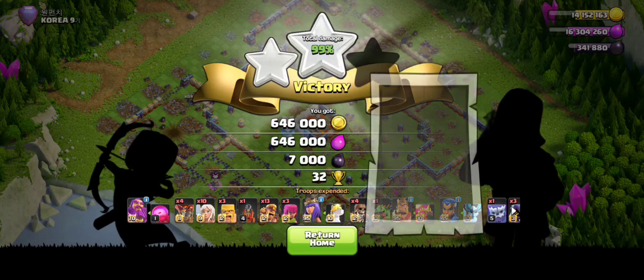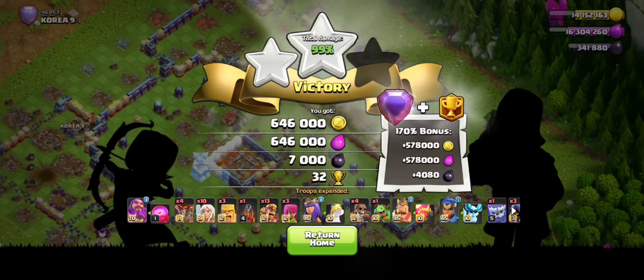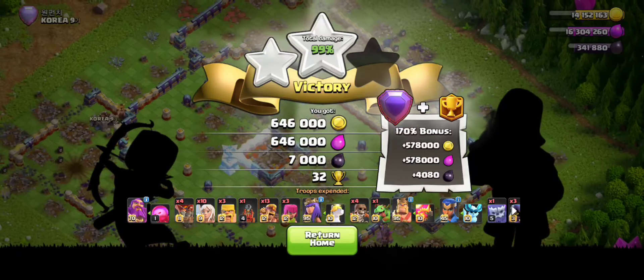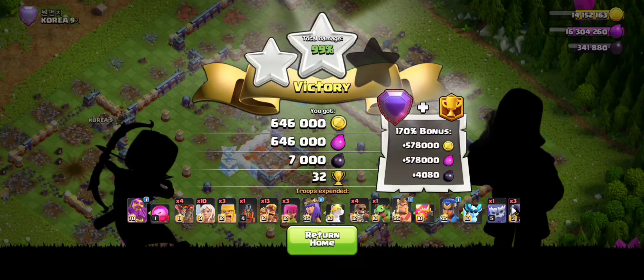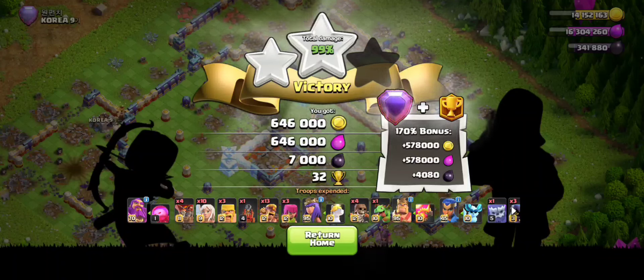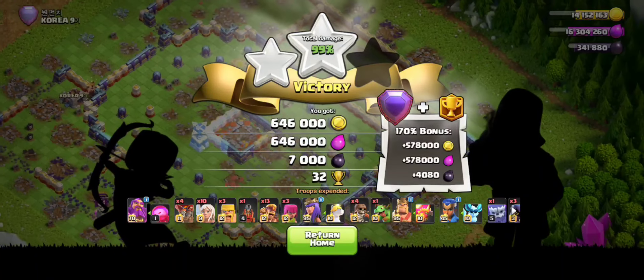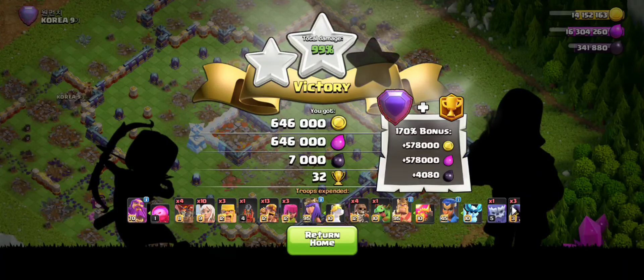That came terribly, terribly close — we almost one-starred that one. It was practically just a time fail. The biggest problem was the clan castle, which is the only reason I took a little extra time to deploy my king and royal champion. That is the approach you're gonna have to take — it is very risky and you're more likely than not going to keep the Town Hall as the last building. Whenever you face a double invis base like this, you need to get each phase moving very quickly. Be a bit more efficient than I was and you'll get your three stars.